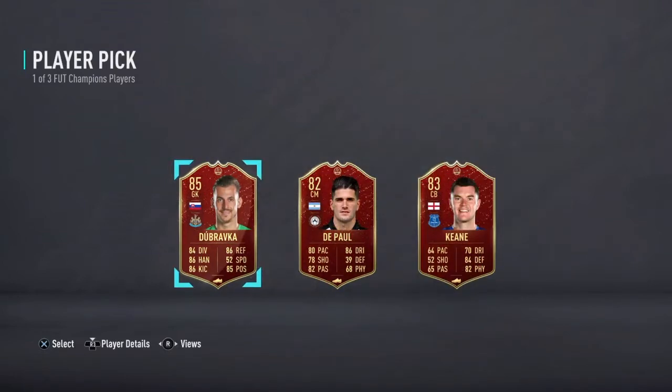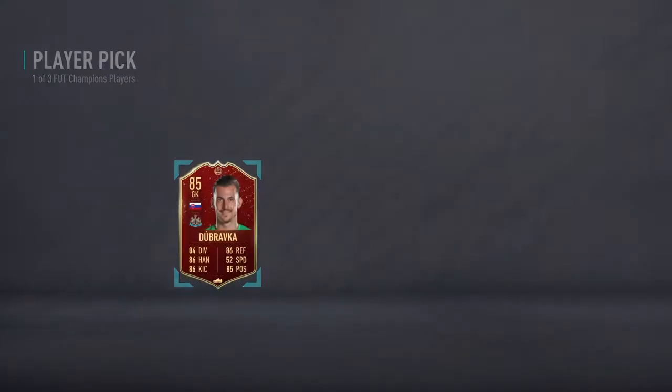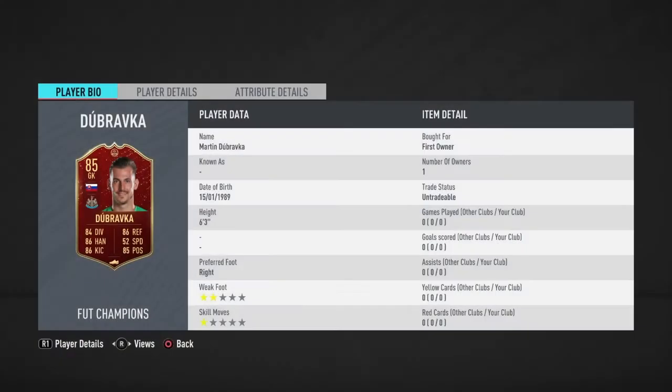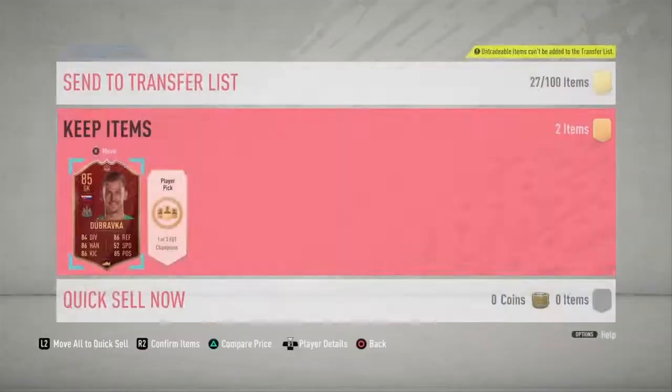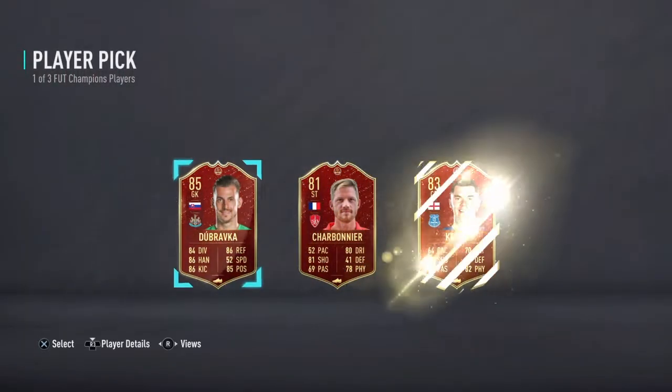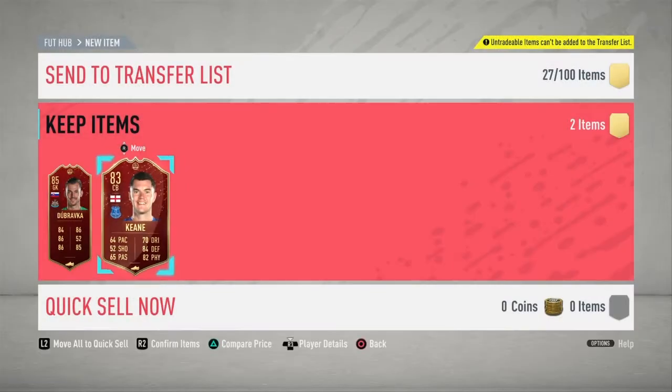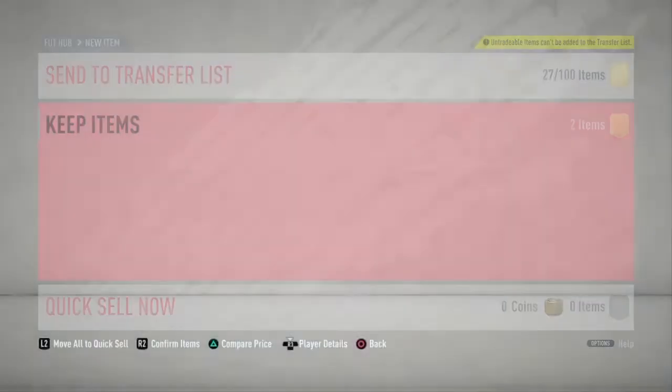Dubravka. I'll take the 85 off the start, because I am working towards the Fabian Shah moments card. So he actually gets a strong link, so it's decent, I'll take him. Give me someone good baby. That's rough - two Dubravkas. I'll take that. 85 or 83. For gold 3, it's not bad. Now let's get into the packs.